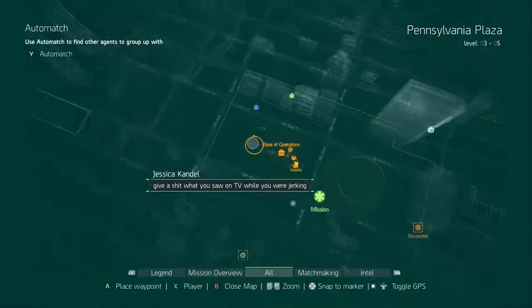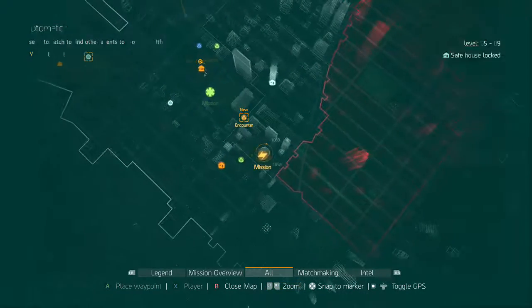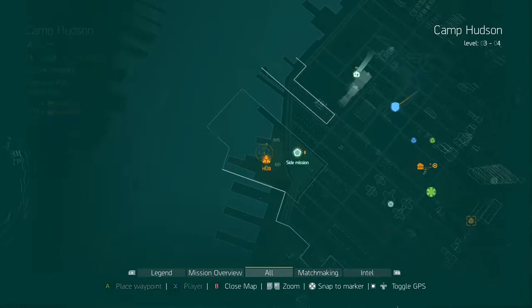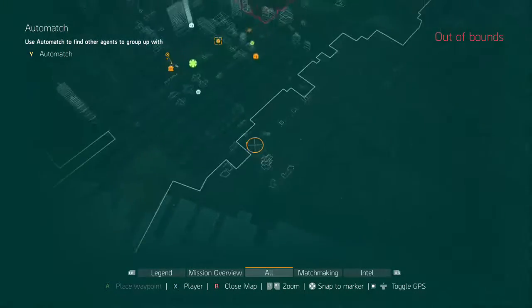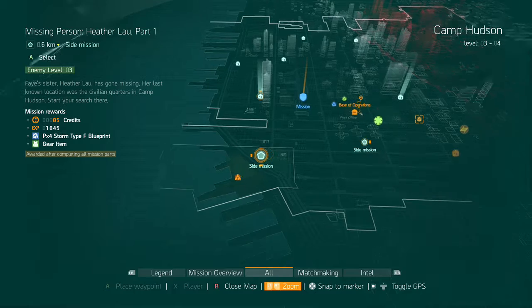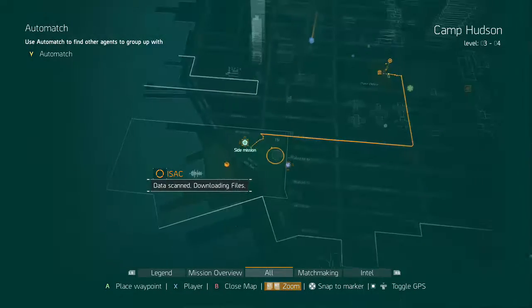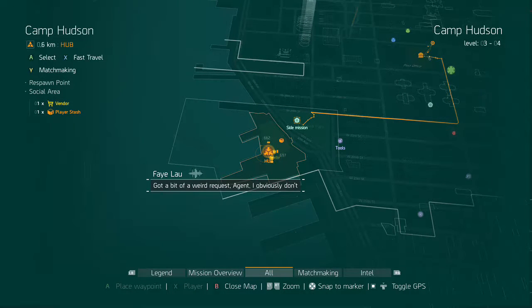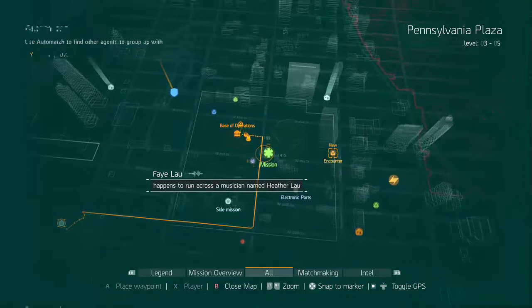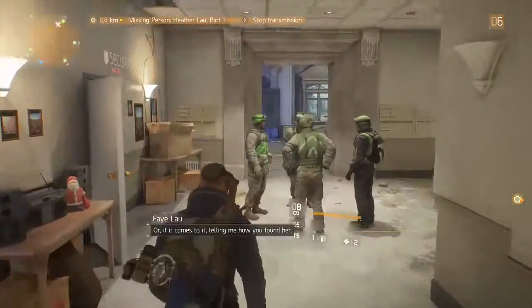I spent six years in medical school — that's the medical wing mission. This is the security wing mission. And this would be the tech mission, I believe. There's a safe house over there, there's another side mission in Chelsea Park. Why don't we go do that first? Let's get out on the streets and do some missions, guys.